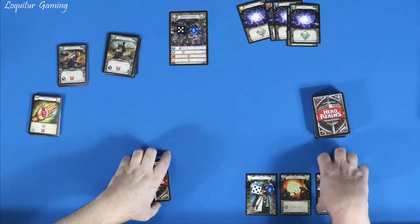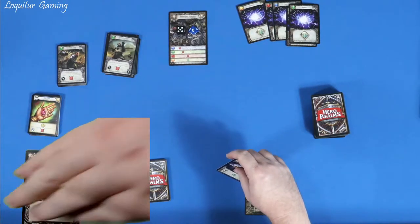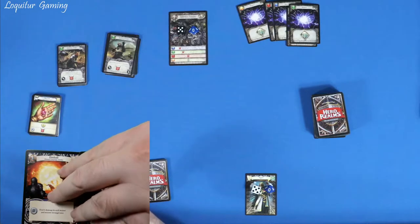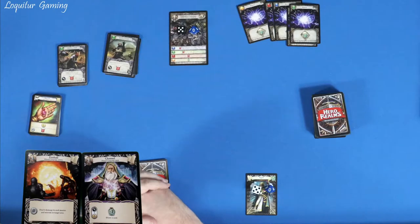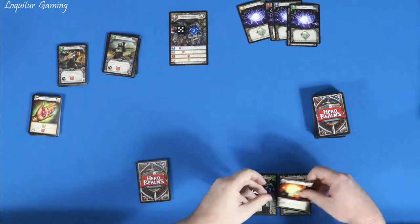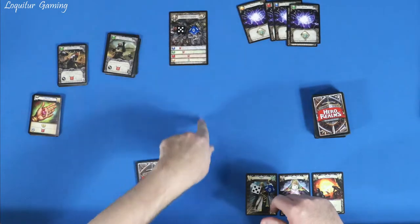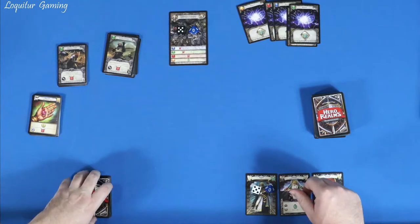I'm going to play with the wizard — it was just the character that was on top of the stack. I'll throw the two cards that the wizard starts with here. Fireball is a one-time-use thing: deal four damage to each master and minion in the target area. And then Channel: I can exhaust it and spend two gold and a health to draw a card. So those are the wizard's abilities. Got 50 health for the wizard and 50 health for the master. Got the wizard's deck here — we'll shuffle that up.